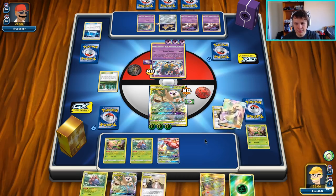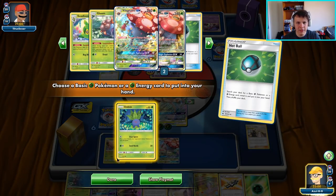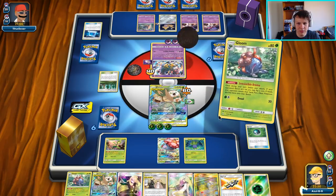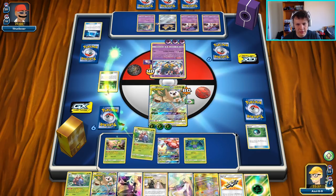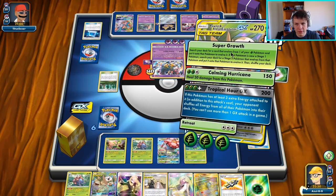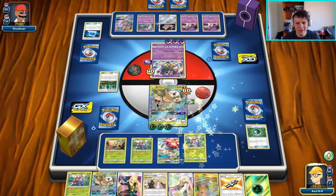Grab ourselves the Lusamine, draw three — perfect. Net Ball, grab ourselves the Oddish which we will then turn into a Vileplume. Match the Oddish, use this, heal up 30 damage. Use the Aroma, take a look at our opponent's hand — oh, an Espeon Deoxys. I guess I'd rather force that onto the bench. We're going to go ahead and force that onto the bench, and then we're going to go with the Super Growth once again — make this Oddish into a Vileplume. Now we're healing all the damage our opponent can do to us in one turn.